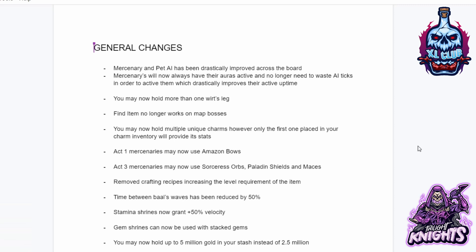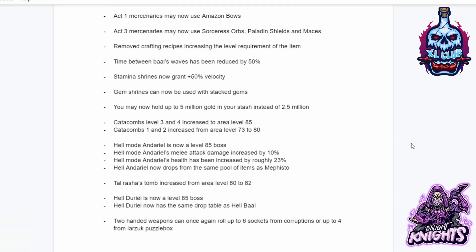You may now hold up to 5 million gold in your stash instead of 2.5 million. Catacombs levels 3 and 4 increase to area level 85. Catacombs 1 and 2 increase from area level 73 to 80. Hell mode Andariel is now level 85 boss. Hell mode Andariel's melee attack damage increased by 10 percent. Hell mode Andariel's health has been increased by roughly 23 percent. Hell Andariel now drops from the same pool of items as Mephisto. Tal Rasha's Tomb increased from area level 80 to 82. Hell Diablo is now a level 85 boss and now has the same drop rate table as Hell Baal.